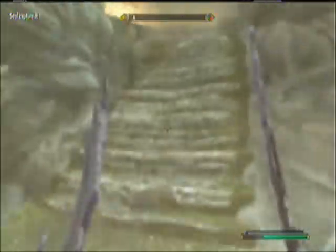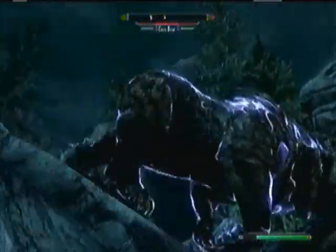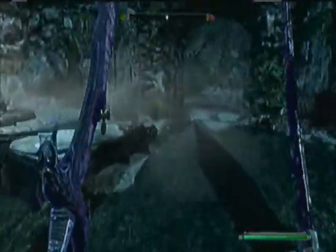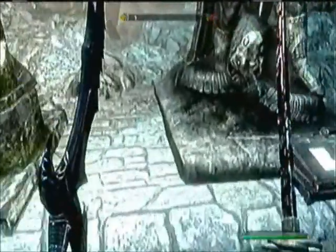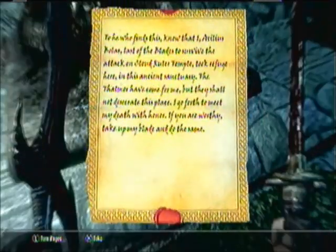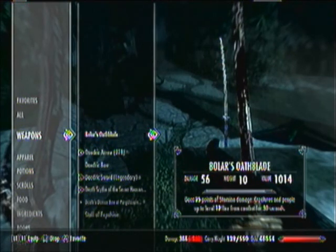Friggin' Spriggan Mothers — or Matrons. Is that one down there? Shock damage. Here's another Shrine of Talos, by the way. And here's a unique item — it's Bolar's Oathblade. It's actually a katana. There it is. 25% stamina damage and creatures up to level 12 run for 30 seconds. It's a decent weapon, but it's pretty weak.